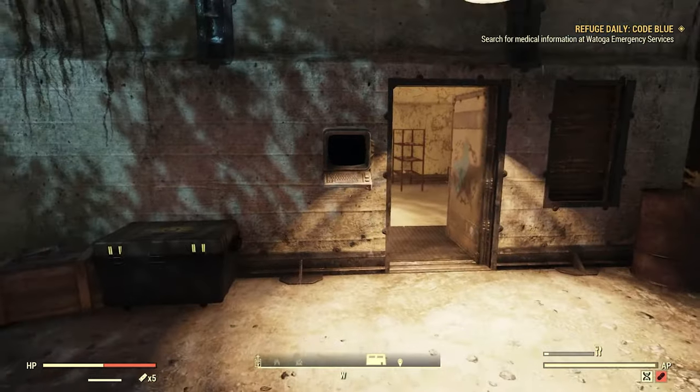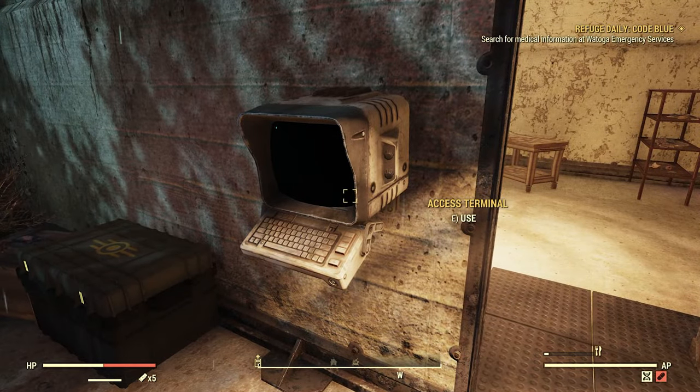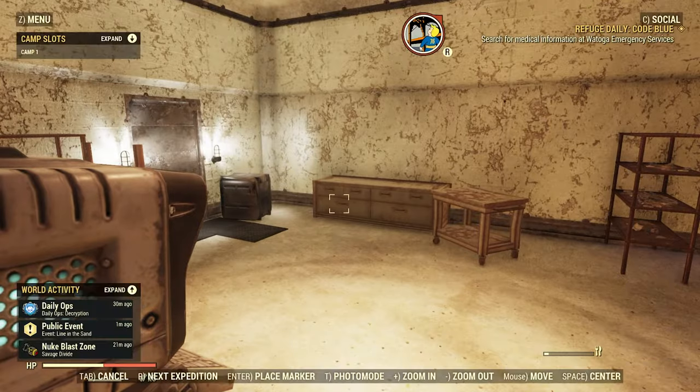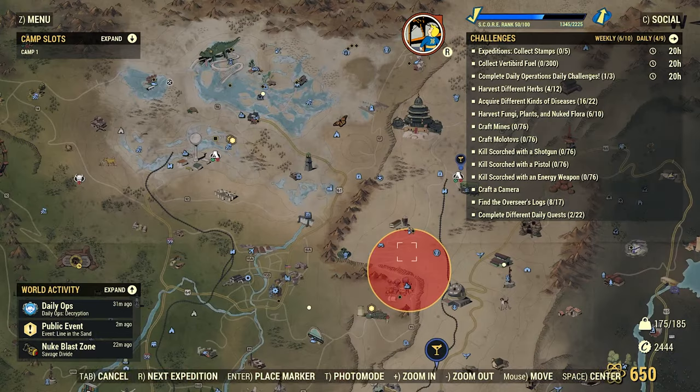The first place you're going to want to start is Abbey's Bunker. You're going to have to hack the zero terminal first in order to get in here. On the map it's located right here, just below Freddy Fierce's House of Scares, to the right of the Highland Marsh.